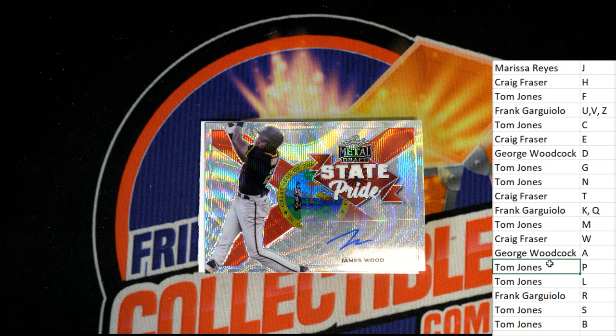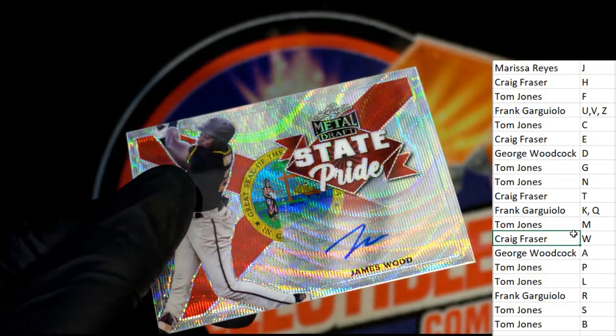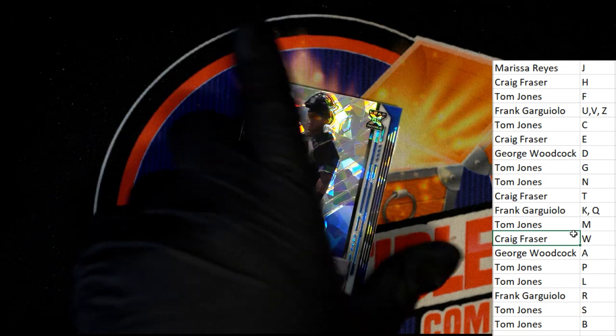Now we have a James Wood. Craig and TJ splitting down the box here. We have a couple more left in the break - here is Craig's right here. Good luck everybody with pulling a monster hit out of this. I think James Wood is a pretty good one - I'm pretty sure his values are up pretty decent. So congrats Craig.